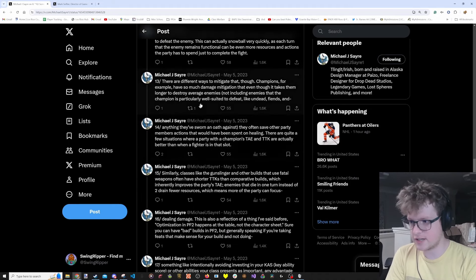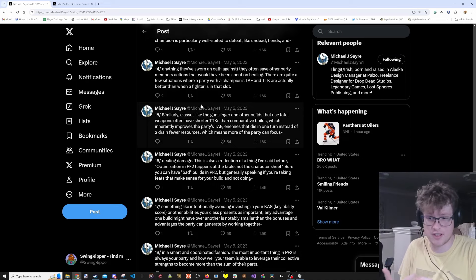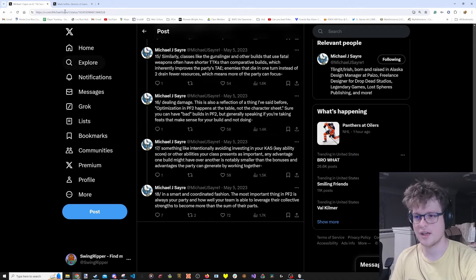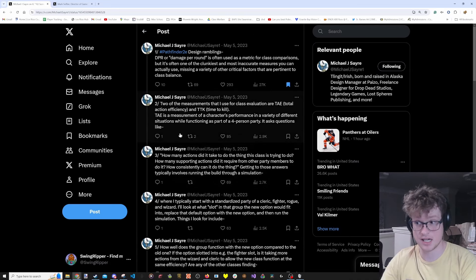The thread goes into detail on how a champion mitigating damage has a worse time to kill, but frequently has parties save on resources compared to a fighter in that slot. Optimization happens at the table, not the character sheet - but that's not what this video is about. The big broad stroke idea is that as long as a party is working together and somebody's doing some amount of damage, you're going to be fine.